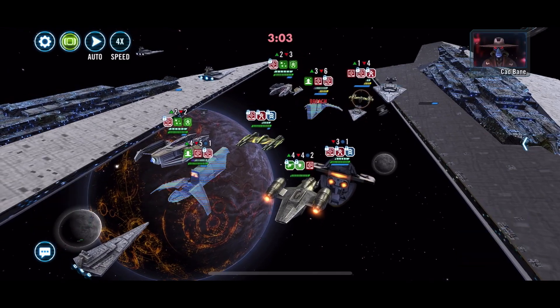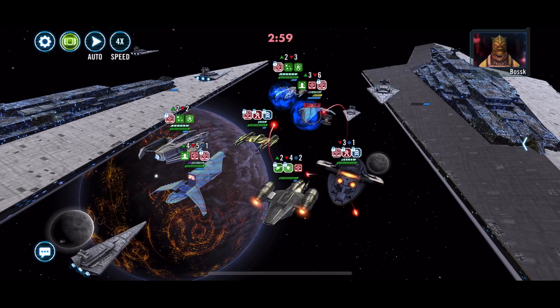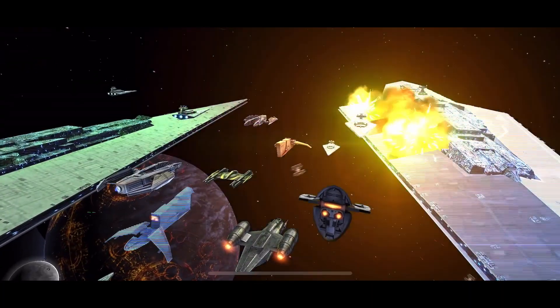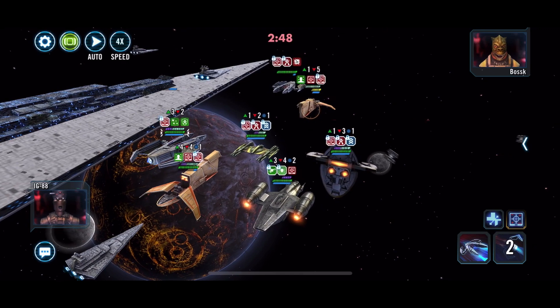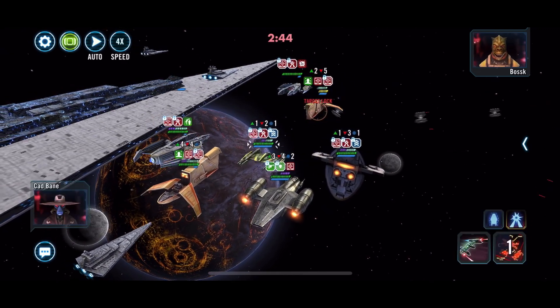Here we can target Cad Bane — he's out — do an AoE, and then we get our ultimate. Boom, and there we go. Right now our fleet shard is like 15 Executors, so it is pretty tough.